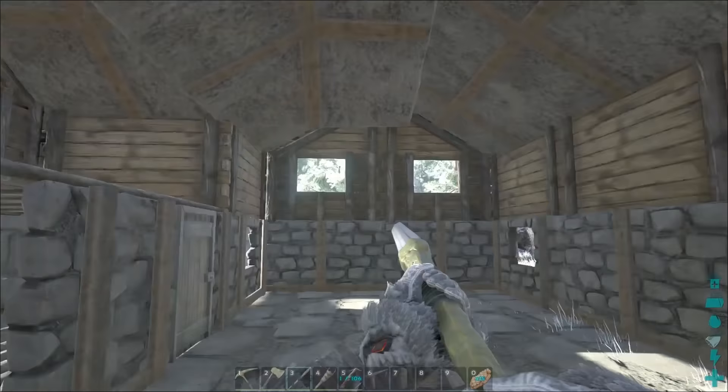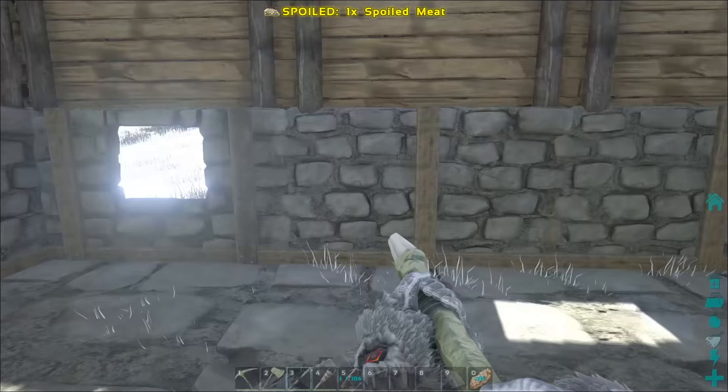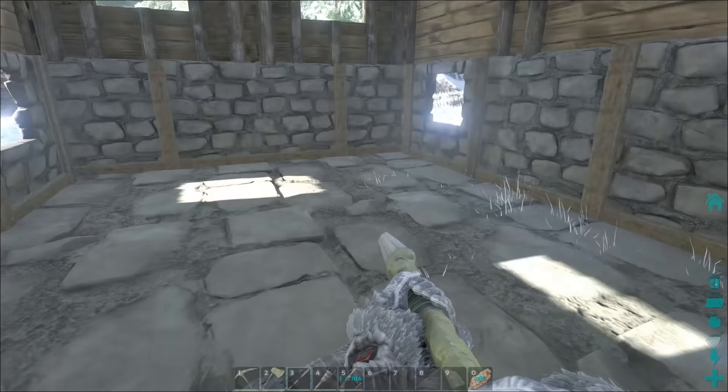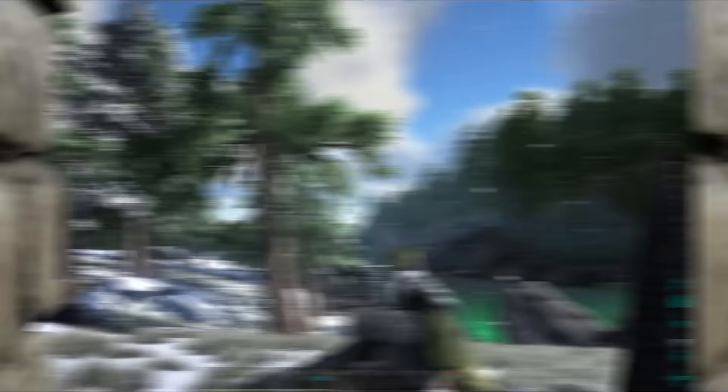We've got to figure out how to decorate the interior of this place. I've got a bunch of materials — chairs, fireplaces, torches. We are going to decorate this place and make it look perfect. When you build this in your own worlds, decorate it however you want. If this is going to be your main base, you'll want a smithy, a forge, maybe a generator, fridge, and industrial cooker. But for me, I just want this to look good — most of the stuff going in here is cosmetic. Oh cool — it's snowing! How picturesque. Let's get inside and start decorating.